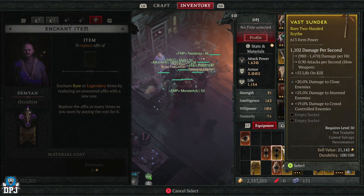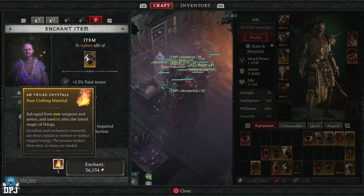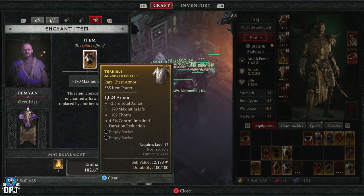Enchant Item actually replaces an affix on your item. For instance, on this chest piece we can see plus 2.3 total armor, plus 25 dexterity, plus 182 thorns, and plus 4.5 control impaired duration. If I want to change one — say I want intelligence instead of dexterity on my Necro — I select it, check the material cost, and enchant it. You get a warning, and then a choice: plus 170 maximum life or plus 8% summon skill damage. Selecting no change won't refund your materials. Pick one and replace it, and there is your newly enchanted item.